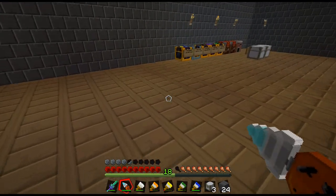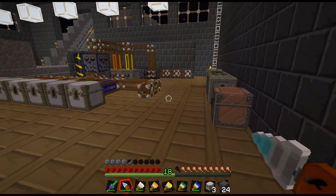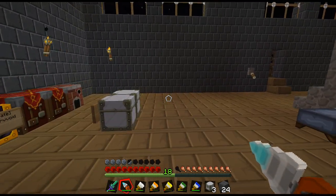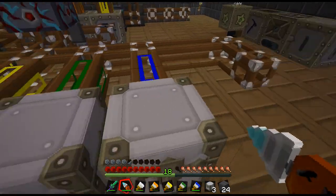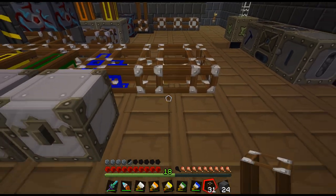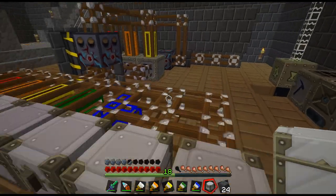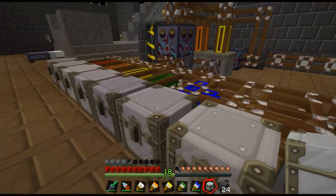We're going to have to curve this around — I don't think we're going to be able to get all the auto-crafting in here. I kind of wish we were using more of this side now. So we're going to curve around and probably the exit will be over there, which is fine, we have plenty of room. We've got it all set up; now we do have the two more, which will have to be purple and black. So let's set those chests up.